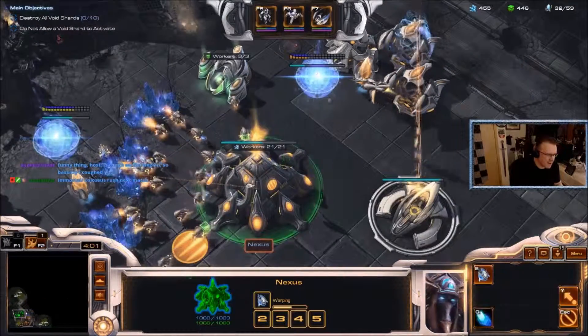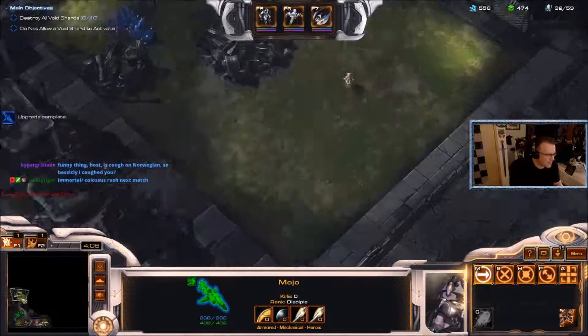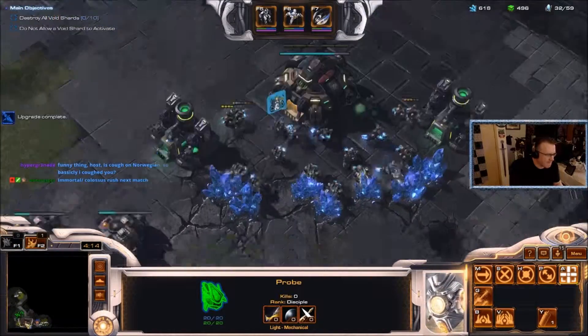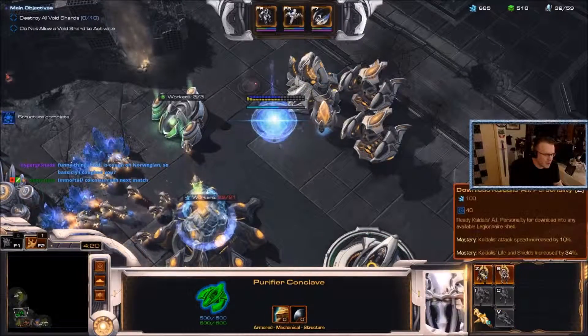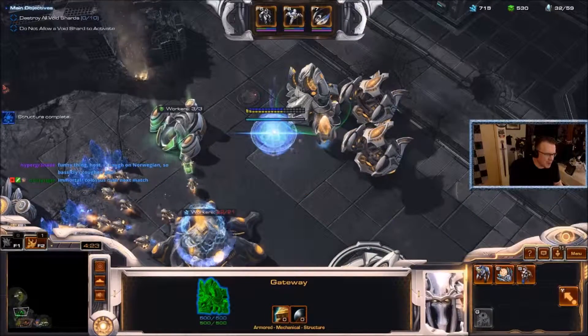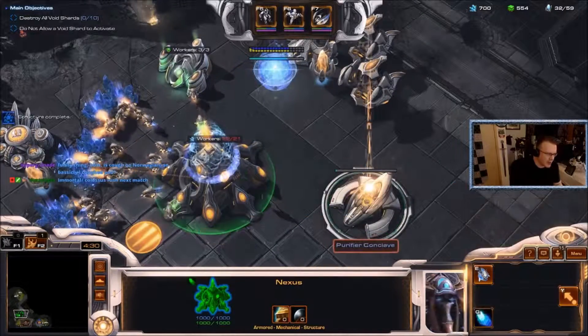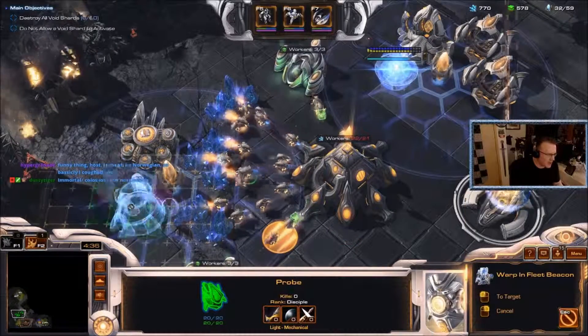They did a number on my SCVs and command center, but I have an SCV rushing around trying to fix everyone. Basically, when you're able to build any of the starting units you can go over to the purifier conclave and start downloading their personalities. Their personalities basically make them hero characters.